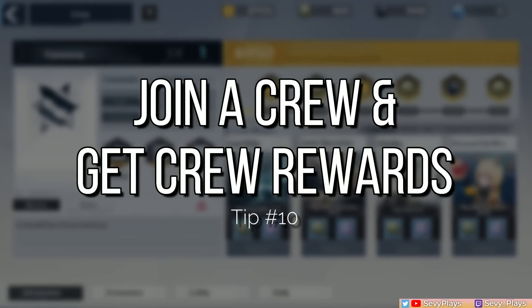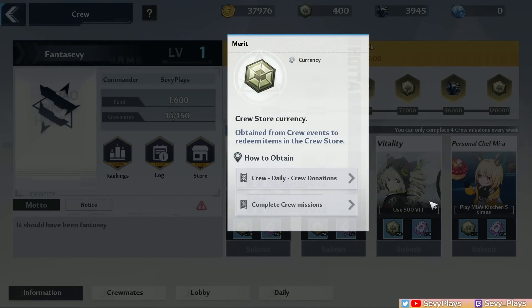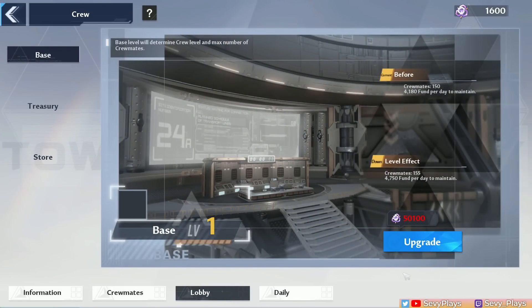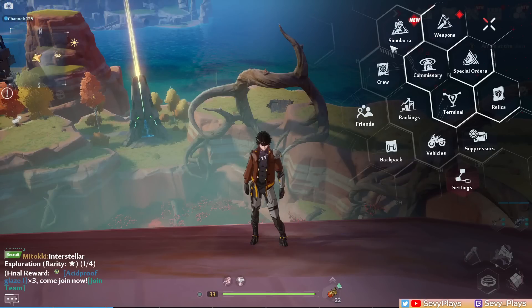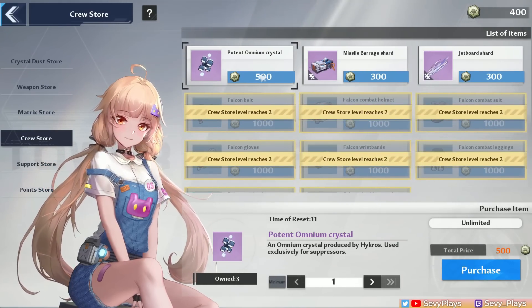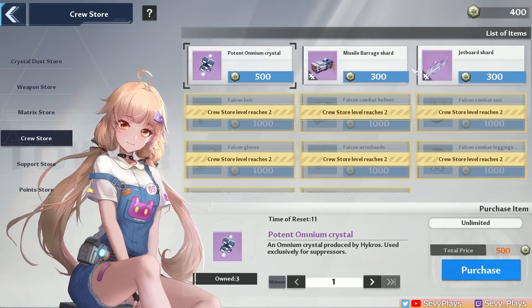Number 10 is to join a crew. I do have my crew here — it's still a small crew over on NA Solaris called Fanta Sevy. Overall, you can get crew points which you can spend in a store. The rewards are easy to get; you just need to remember to accept the missions and submit them when they're done. The crew leader will continuously upgrade it to improve the rewards, but it does need a lot of points, so be patient if you're still a small crew. You can also spend the points in the crew store, which includes the potent omnium crystal you need for your suppressor, and some extra relic shards you can purchase.